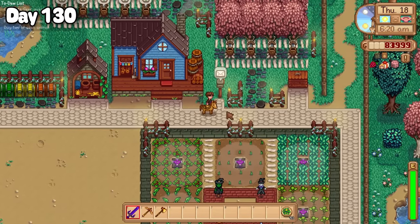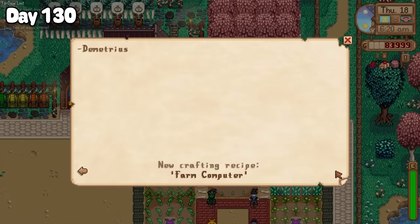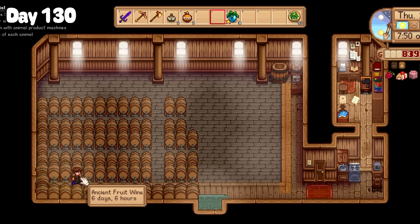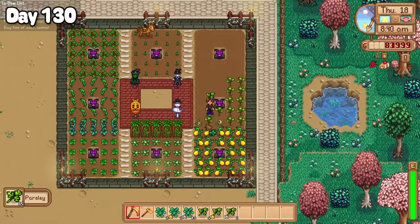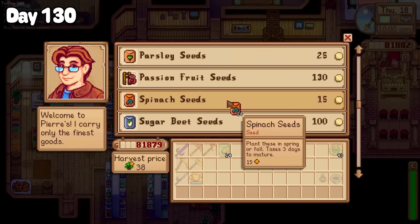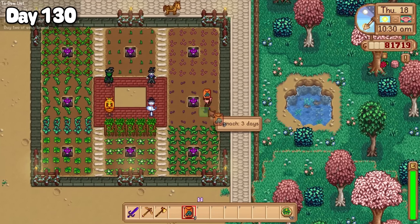Day 130: I was happy to receive the crafting recipe for a farm computer in the mail from Demetrius — I'm glad to see all those sunfish was worth the effort. I then picked more ancient fruit out of my greenhouse and dumped them into my kegs at Grandpa's shed. My crop fields had yielded another harvest of kale, parsley, and sweet canary melons, so I got to picking them all. Dusty and I paid a quick visit to Pierre's to purchase some replacement seeds and planted down some more musk melons and spinach in their place.